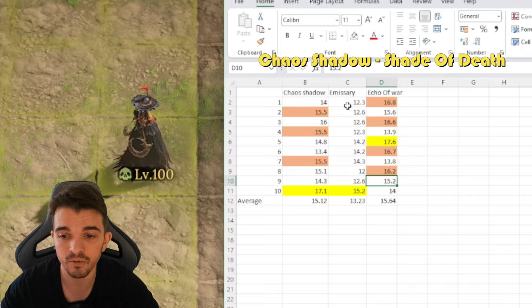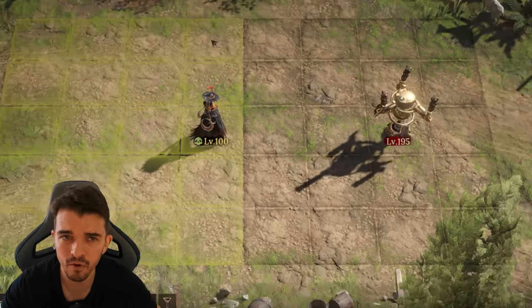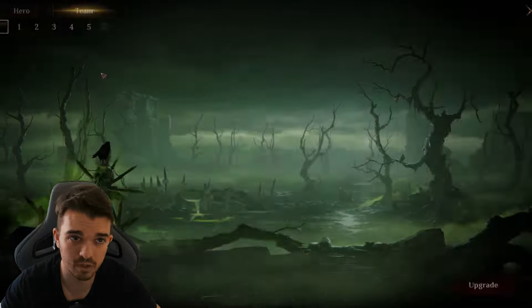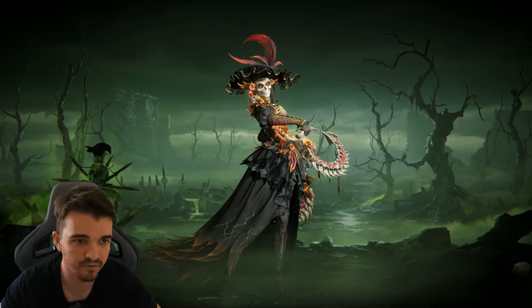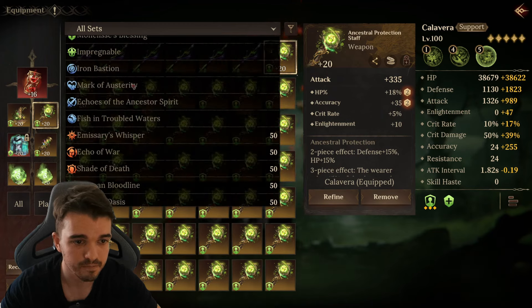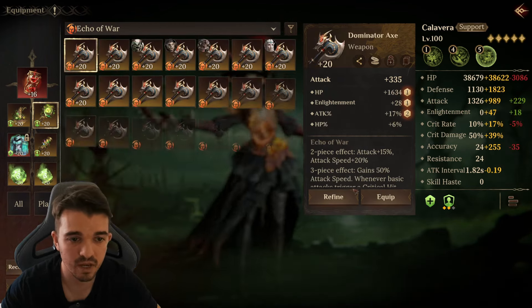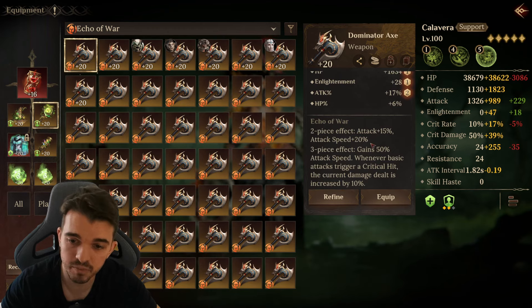I did 10 runs with Chaos Shadow, 10 runs with Emissary, and 10 runs with Echo of War. For dauntless characters, Echo of War will be the best one just because of the three-set stat it gives — 15% more attack speed — which benefits all dauntless heroes a lot.